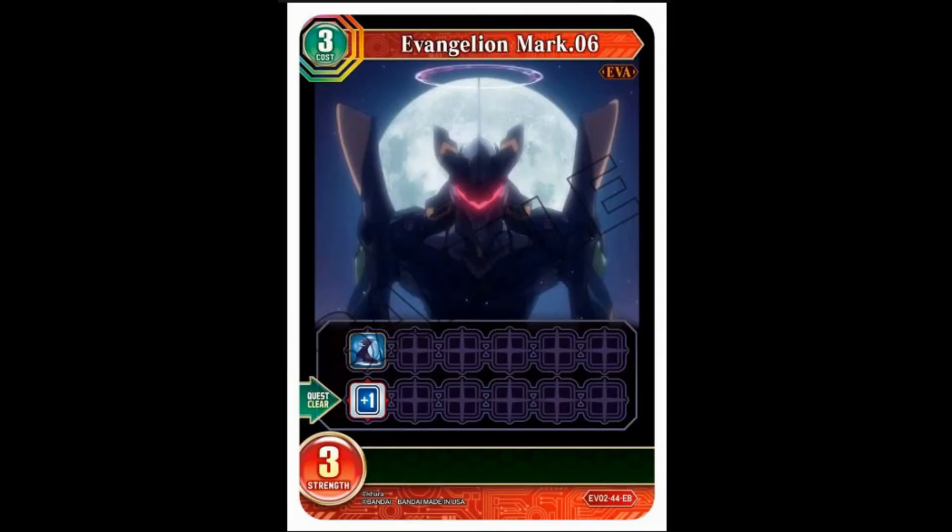EVA Mark 6 with a Halo — three-cost, three-strength, fast. Quest clear: draw a card. Is that actually really good? Quest clear that can draw your cards — really, really good. At three cost you can cheat this out really easily. We've already seen later minus three. Very good.